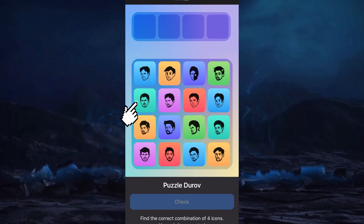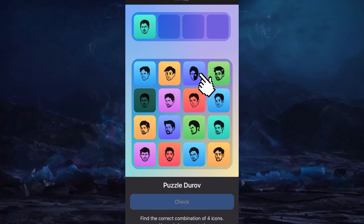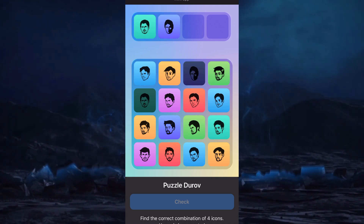First card, image number 5. Second card, image number 3. Third card, image number 12. Fourth card, image number 9.